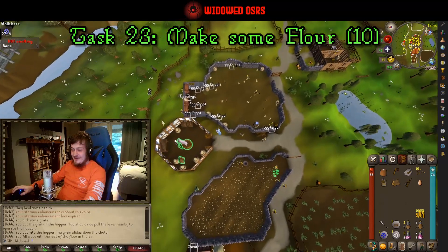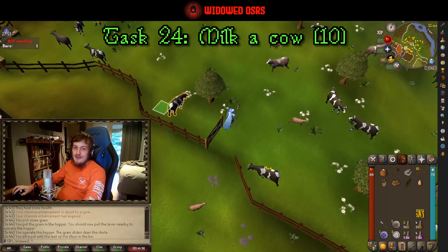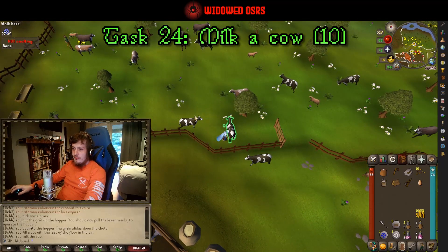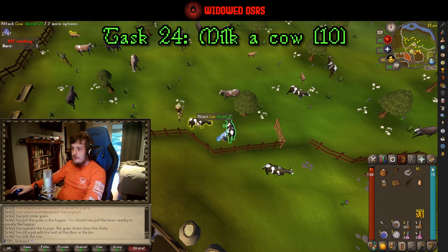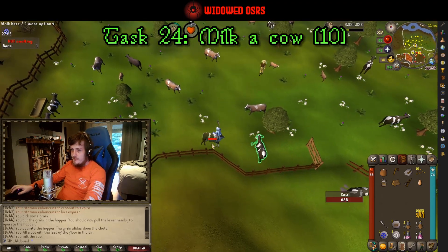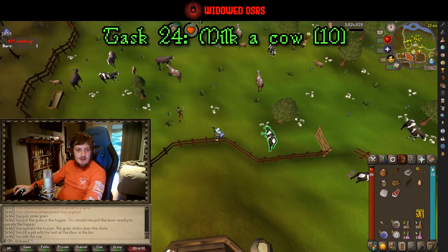We're off into this field to milk ourselves a cow — making flour was task twenty-three, milking a cow is twenty-four. Once we've got ourselves some lovely milk, we are going to kill this cow right next to it to get ourselves some beef. May as well take the cowhide as well.